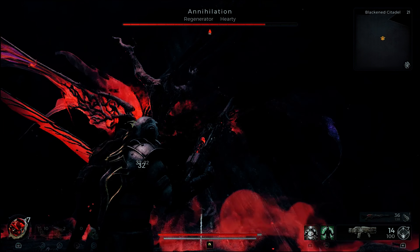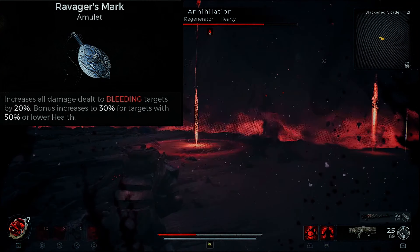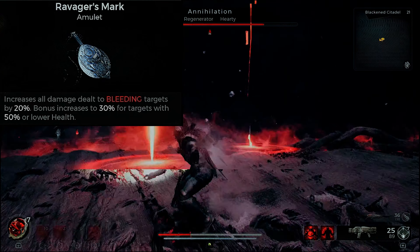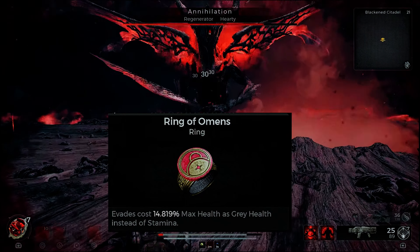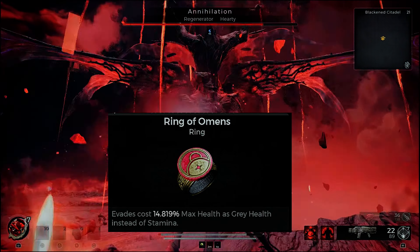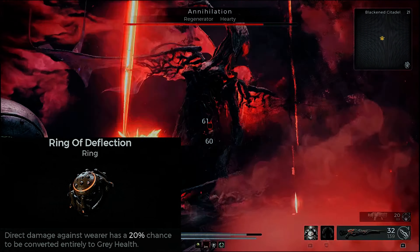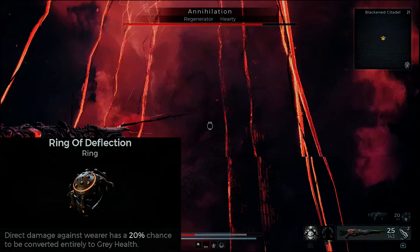Now let's get into the artifacts and rings. We're doing Ravager's Mark, which increases all damage to bleeding targets by 20% — bonus increase for targets at less than 30% health. Ring of Omens combined with that will give you Misty Step, which turns your stamina into null and uses your health instead.